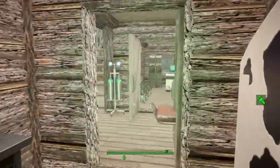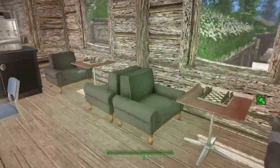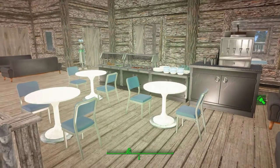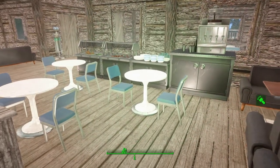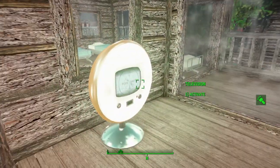Upstairs I did something a little different. I've got my chest, but what I did was put in like a little cafeteria — a little place where people that are working here or staying here can come grab some food, grab something to drink. Just a little cafeteria, not very big. Of course they can sit over here and stare at this blank screen.